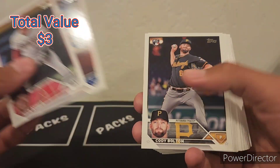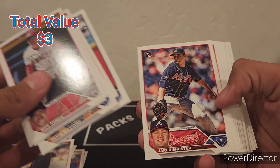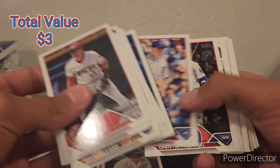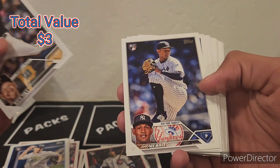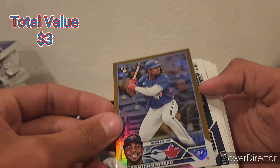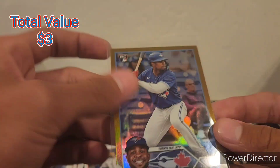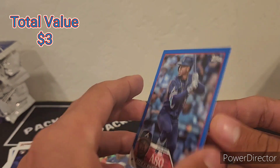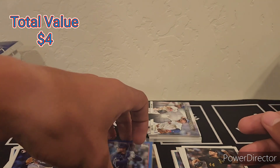A lot of base rookies — Miguel Amaya, Hunter Brown, Teoscar Hernandez. There's Vinny Pasquantino — I'll take that for the PC — and Christopher Morrel, pretty good one. Rich Hill, Johnny Brito. Wynton Bernard — this one is a gold foil rookie. He's the guy who played in the minors for 10 seasons before making his debut. And Ozzie Albies on a blue parallel — not numbered but pretty cool.